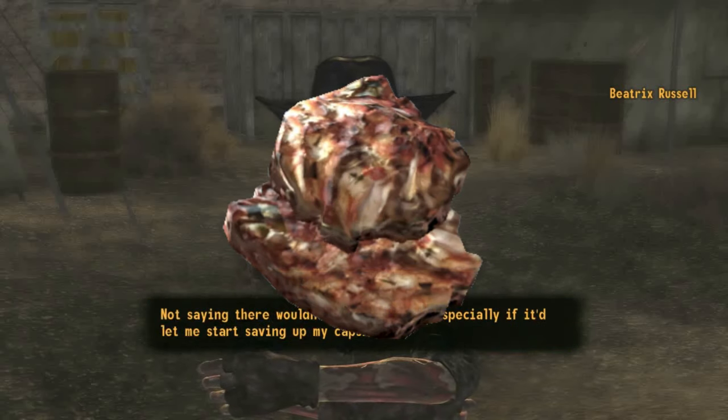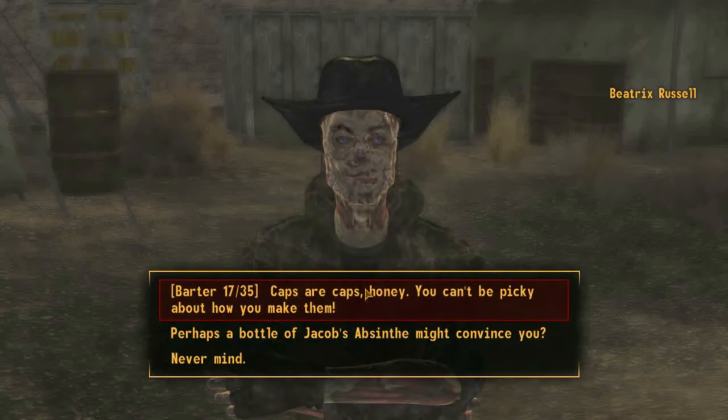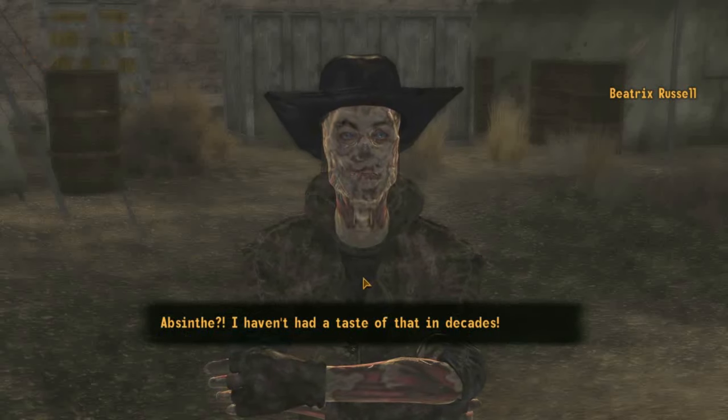Smoked Mirelurk fillets were introduced in Fallout 76 and look just like the Mirelurk cakes. They are obviously smoked and heal for 250 HP and increase carry weight by 30 for only two rads.